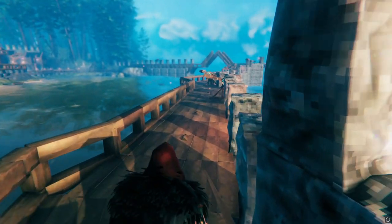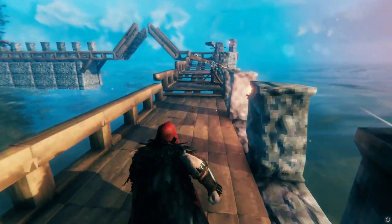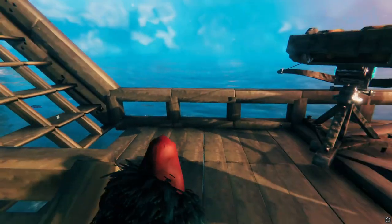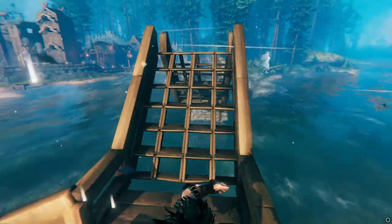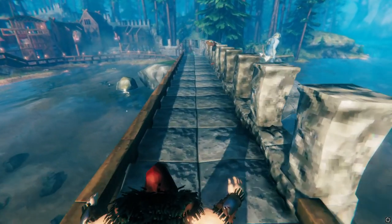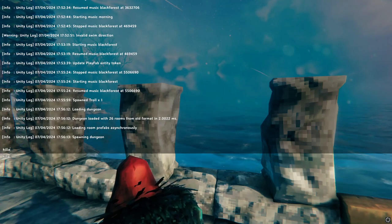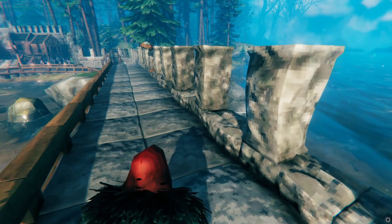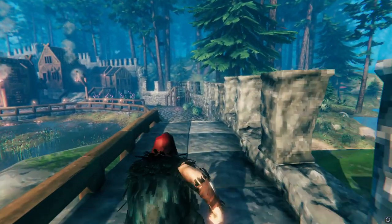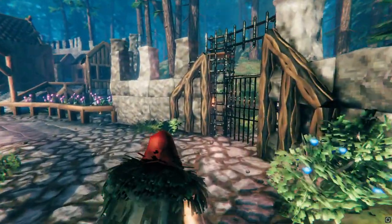We'll follow the sea wall here — it's got some ballistae on it. There's a little bit of a troll over there so let's go ahead and bonk him because we don't want him making any trouble while we're doing this tour. We'll come off the sea wall that wraps around and into the city, and then there is a gate out into the forest.